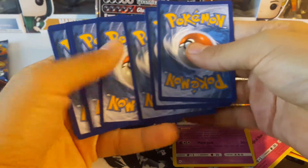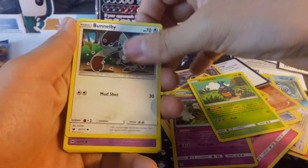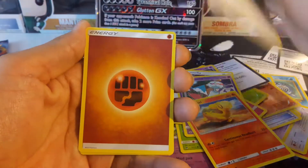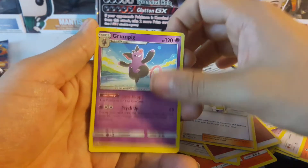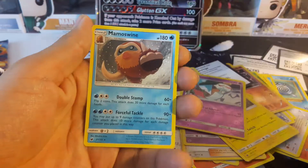Crimson Invasion — please save me from suffering. Karrablast, Bunnelby, Chimecho, Numble, Starly, Energy, Lusamimim — I think this is a pretty decent card — Grumpig, Emolga, Reverse Chimecho, and Mamoswine.